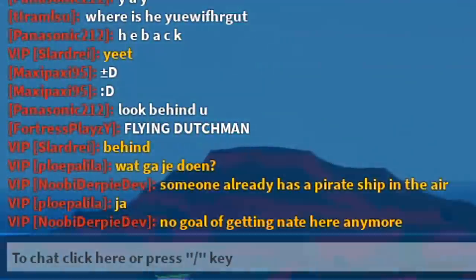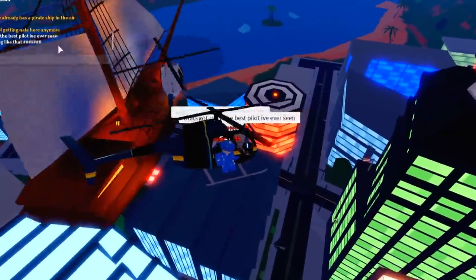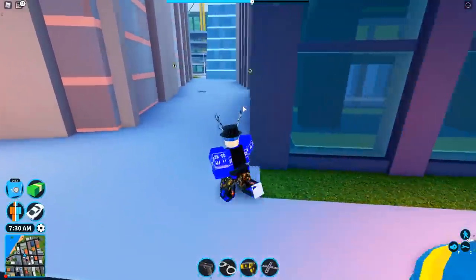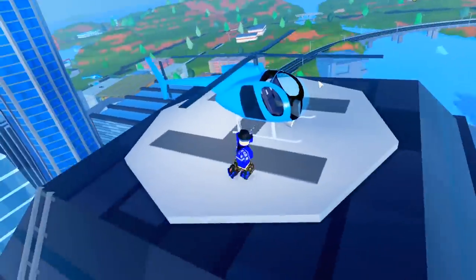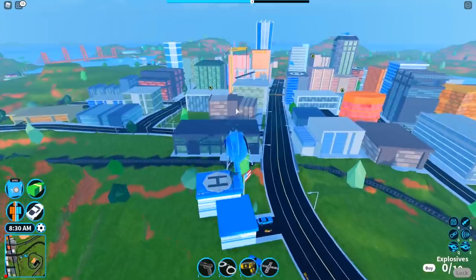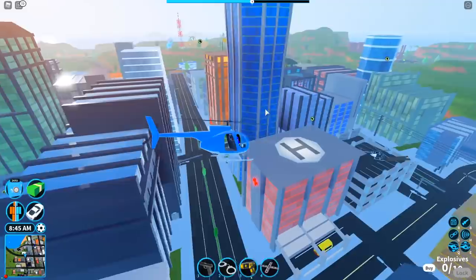Someone just said in the chat, 'Flying Dutchman? The Flying Dutchman has returned!' Is it the same guy? Is he like not banned yet? An invisible person's driving it. It says in the description, drop deadly crates on your friends. So what if I drop it on a non-friend? What's going to happen? Is it going to do no damage to the non-friend at all? Maybe this is like a twisted part of the update - you can only damage your friends, not even your enemies.